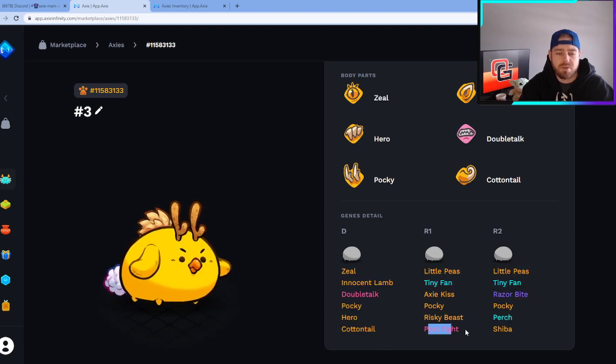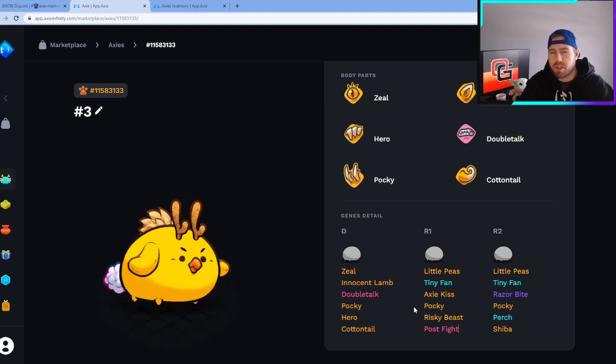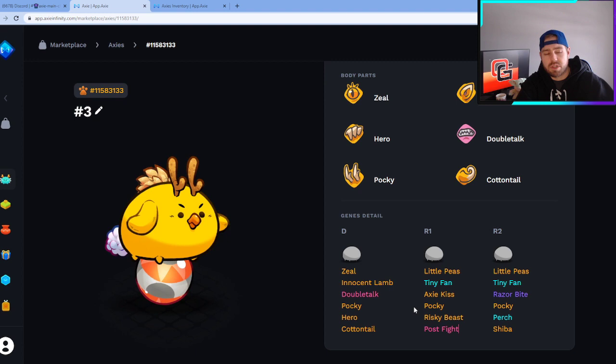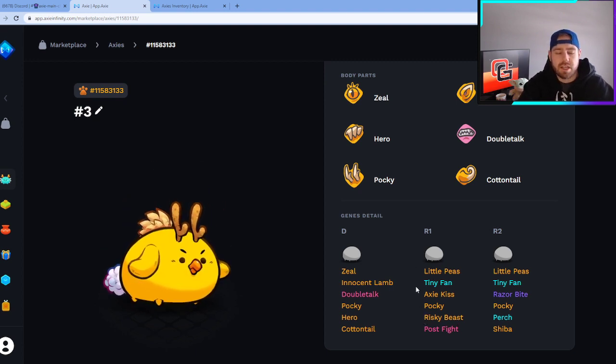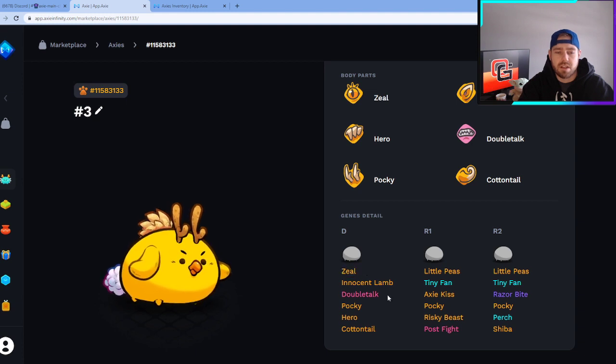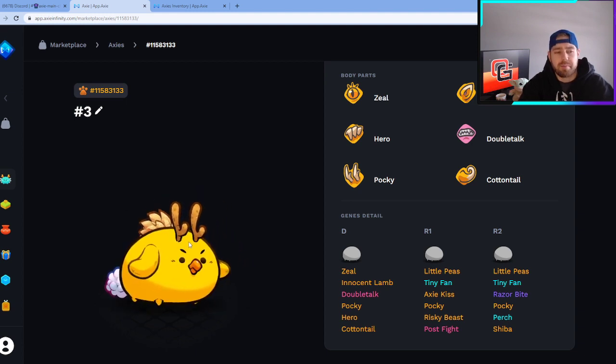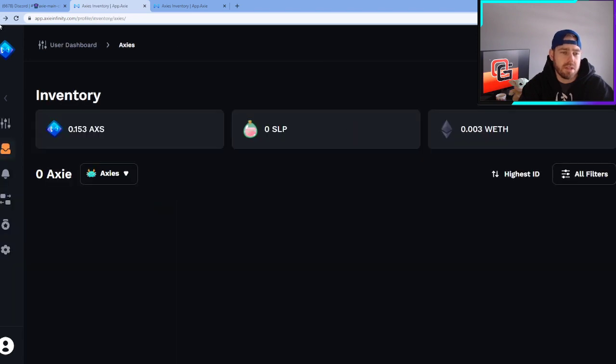Cottontail pulled through into a recessive gene as well, and Post Flight also appeared in the recessives. This Axie is rated number three — it's probably one you'd dump as well. However, if you found something cheap on the marketplace with a strong Innocent Lamb and Little Peas in the dominant slot, and maybe Axie Kiss in the mouth dominant, you could pair these two and run some cheap breeds hoping to get lucky. The Pocky line is super strong, so it's potentially usable, but if you want to guarantee good genes, I wouldn't recommend breeding this one.